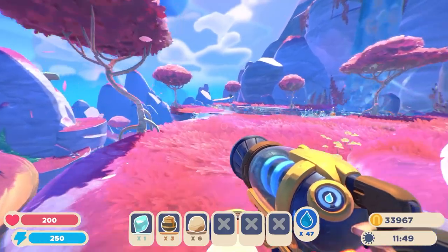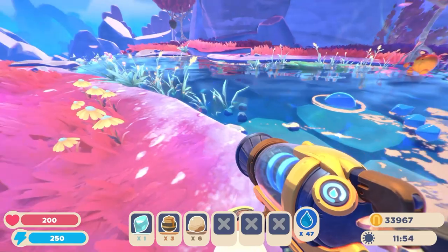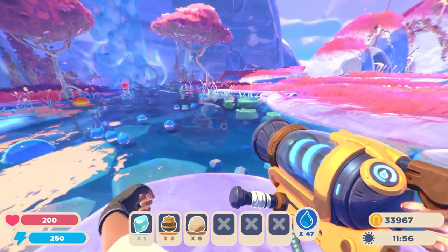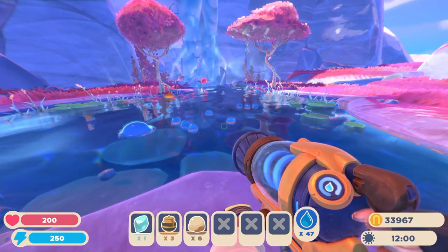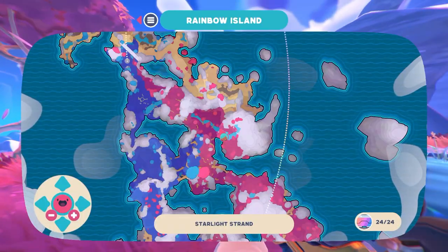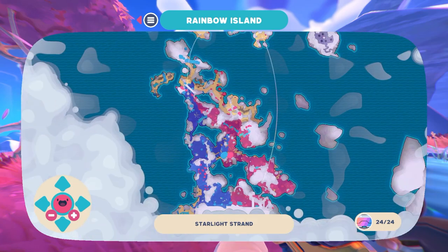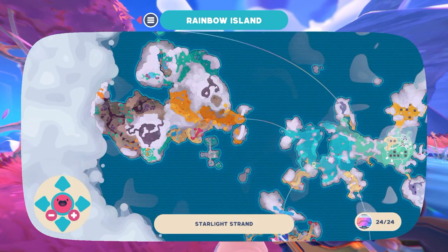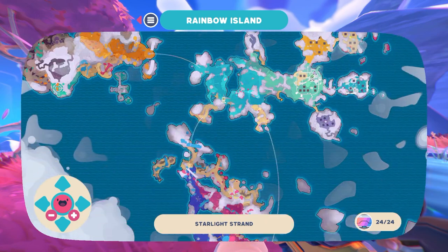They are totally different. Puddle slimes can usually be found in remote areas in shallow waters like this. As you can see they are just swimming around. I am currently on the Starlight Strand but you can get these slimes in both areas — Starlight Strand and Ember Valley — so don't worry.